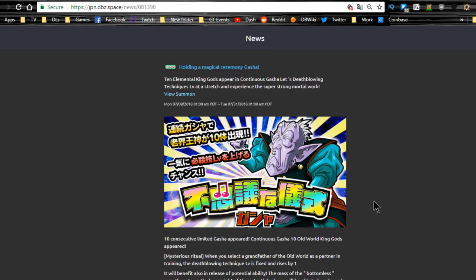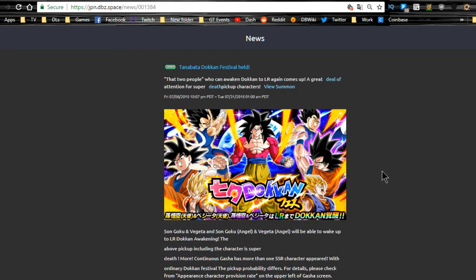Next is the Elder Kai banner — pretty self-explanatory, runs until 7/31. Spend 50 stones and you get 10 Elder Kais from summoning on it, which is kind of worth it.